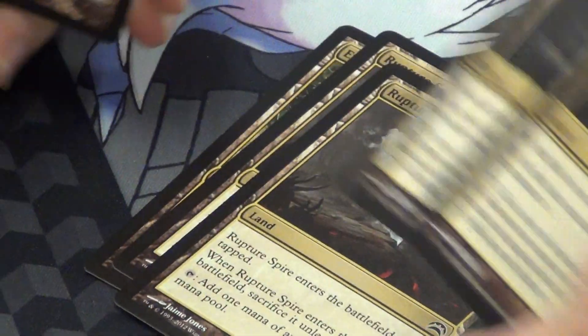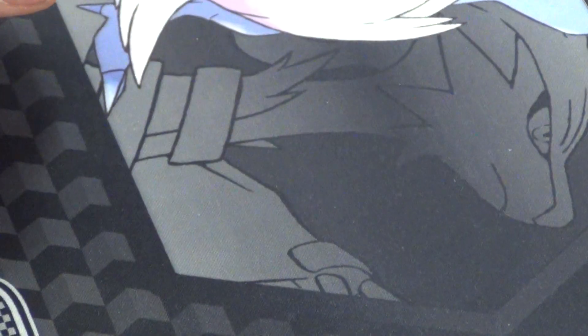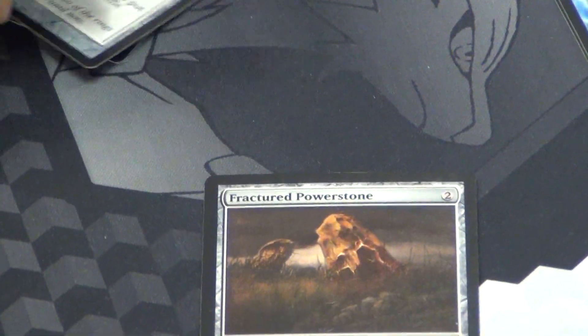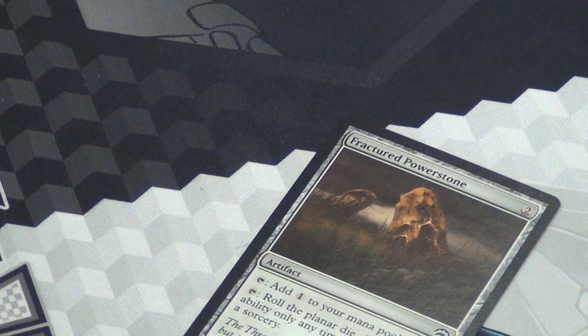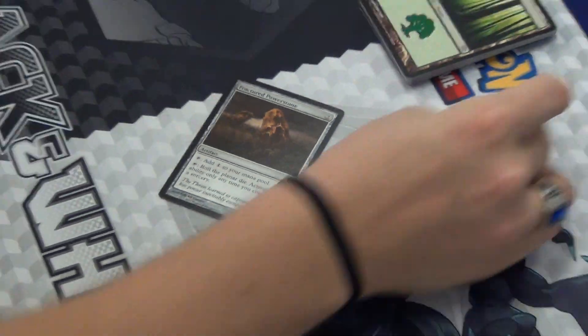For lands: an Exotic Orchard, two Rupture Spires (City of Brass that has to wait a turn), two Shimmering Grottos as filter lands, a fetch land, a Terramorphic Expanse, a Vivid Creek, a couple plains, islands, swamps, mountains, and forests. For non-land permanents: two Manalith Spheres, a Fractured Powerstone — a new card that lets you tap it to roll the planar dice for free, so you can trigger chaos or shift planes.